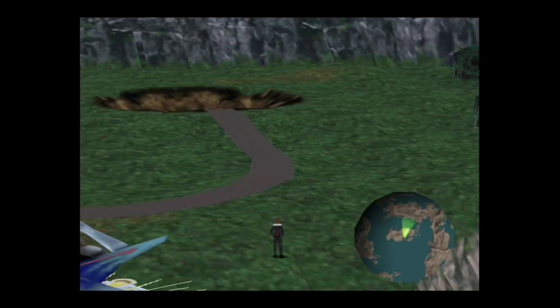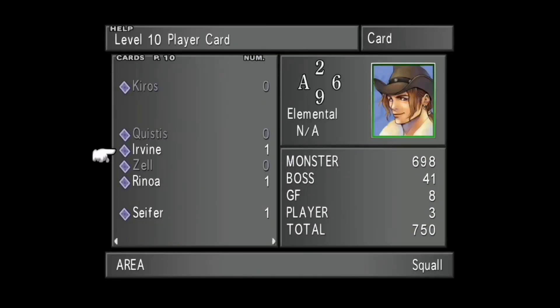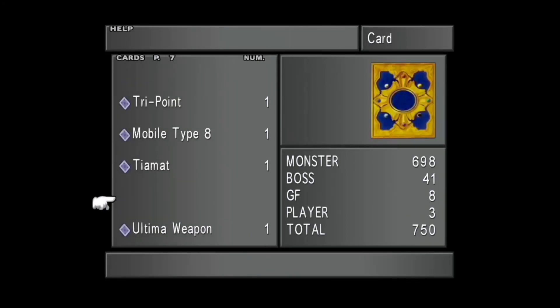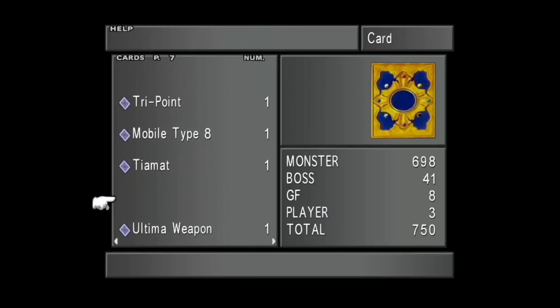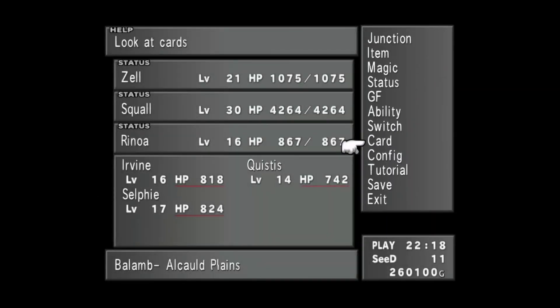Hello everyone, this is BCsBuster, welcome back to Let's Play Final Fantasy 8 Remastered. Last time we successfully became the greatest card player in the world, defeated the CC Group Card King, got a lot of good cards as a result - Gilgamesh, Minimog. I'll probably be doing more of that so I can get the trade rules changed to All and start winning cards from Quistis.